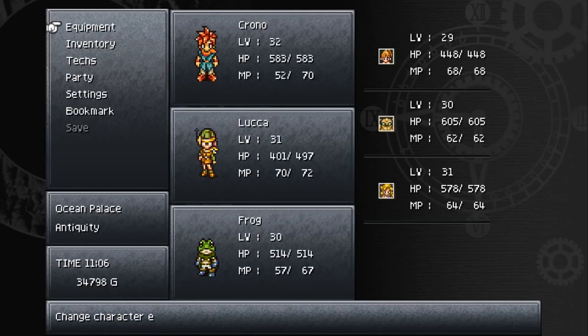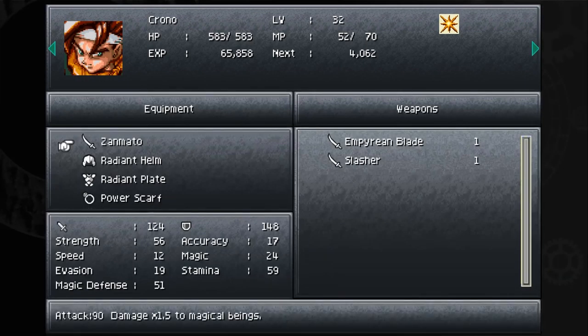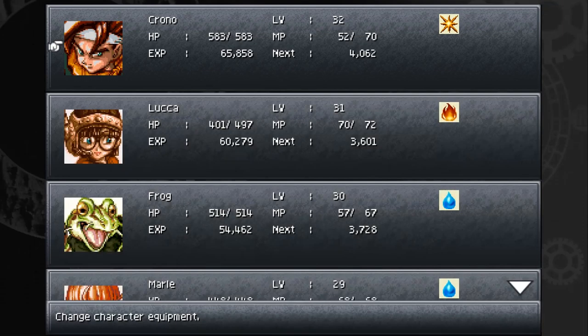We've got an Empyrean Blade, and that one is for Chrono - better than the Zen Mato, which deals 1.5 damage to Magical Beings. The Empyrean Blade has a higher attack by 20, so I think we'll go with that instead.